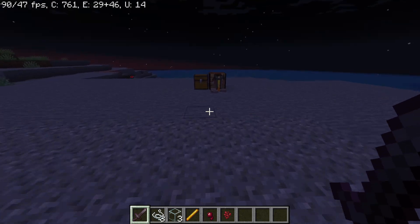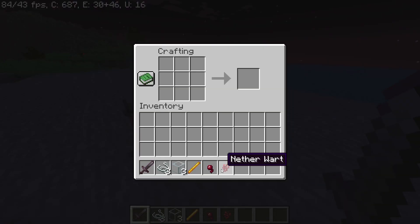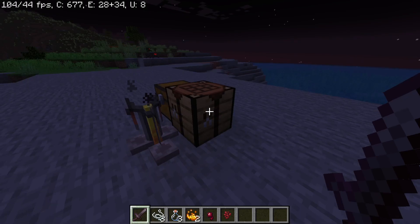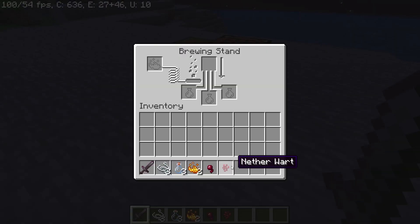After that, in your crafting table again, place your blaze rod here to get blaze powder. Place your three glasses like this to get glass bottles. And in your brewing stand, place your nether wart here.